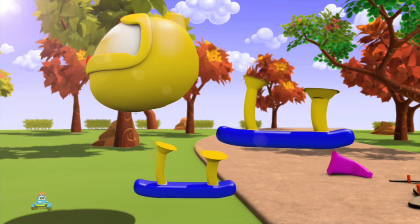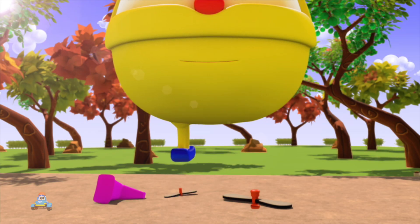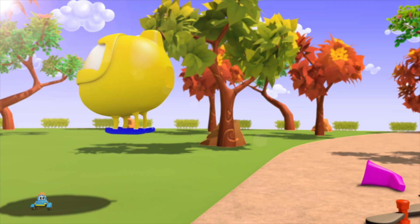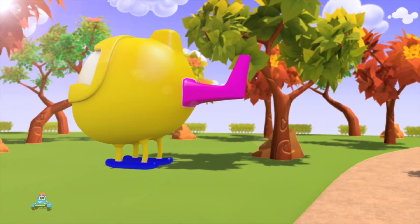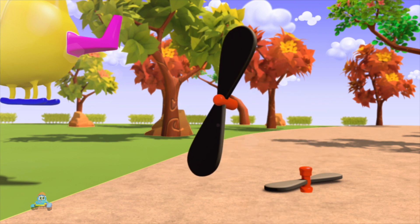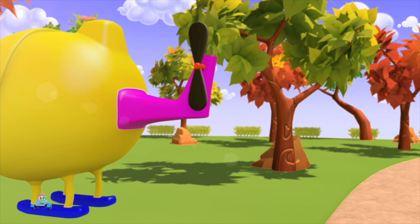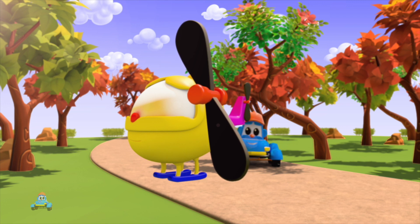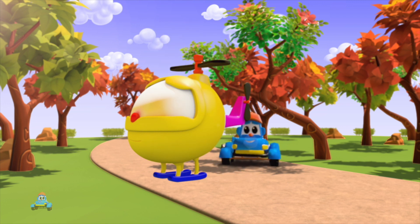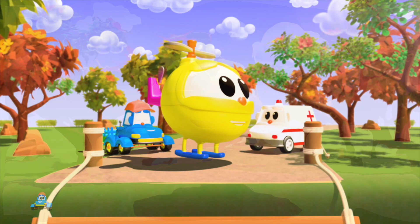Then you put on the landing skids. There are two of those and they go underneath. Then you need the tail boom — it doesn't actually go boom, it's the tail piece at the back. Next, you put on the tail rotor, that's the little propeller at the back. And finally, you put on the main rotor blade — that's what makes Skyler go into the sky. And... Ta-da! There's Skyler the Helicopter!